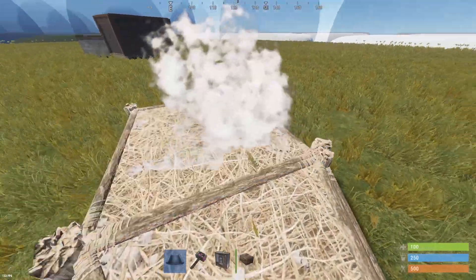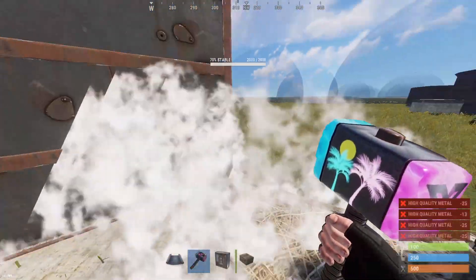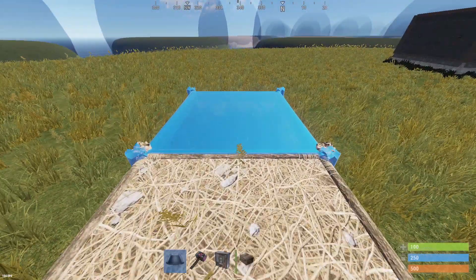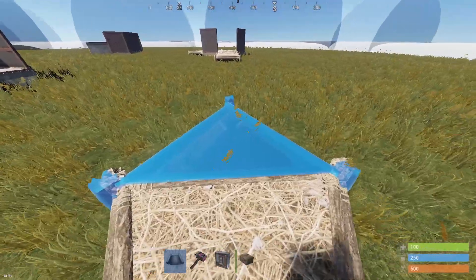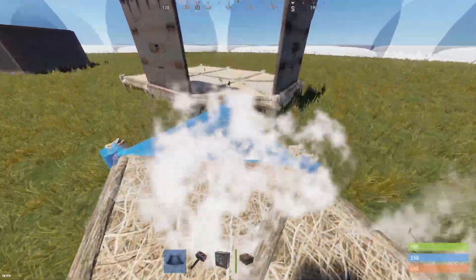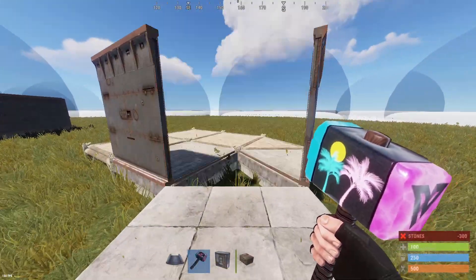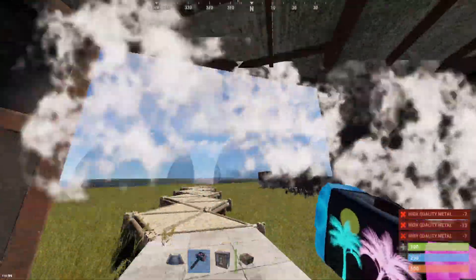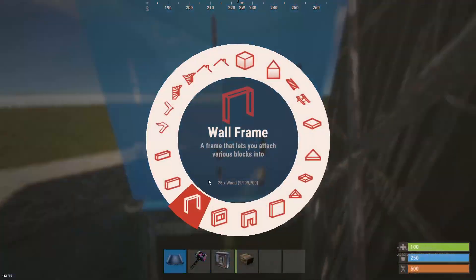Now onto the multi-TC bunker. Place your thatch — leave it for the moment unless you're building a 2x2. Go ahead and place whatever material you want; I'll upgrade these to give you an example. Leave the thatch for now and build out eight or nine thatch squares, then do what I call 'waterfalling back' — just follow what I'm doing. If you've ever built multi-TC bases, you'll know what that is. When you reach a spot that looks like a square sheet, break that thatch and place your wall.